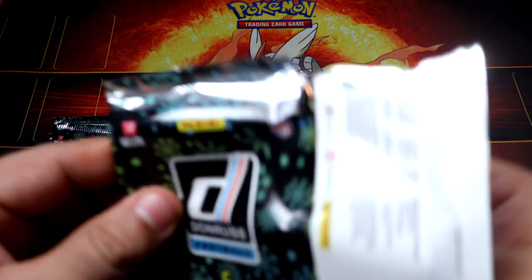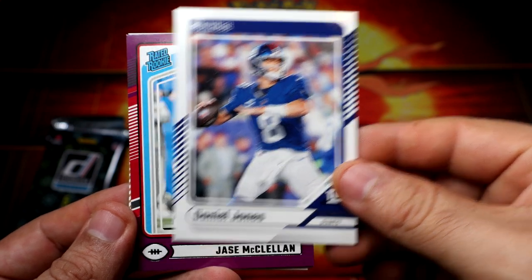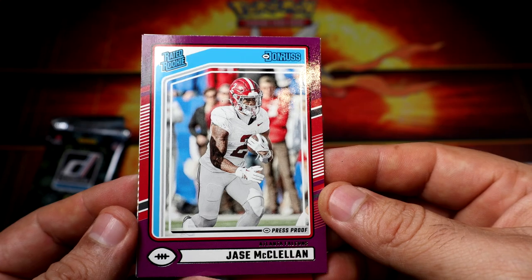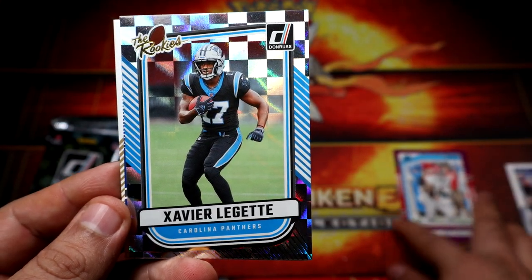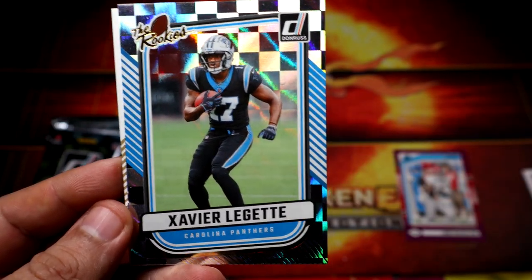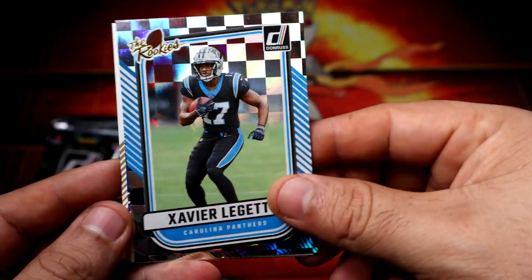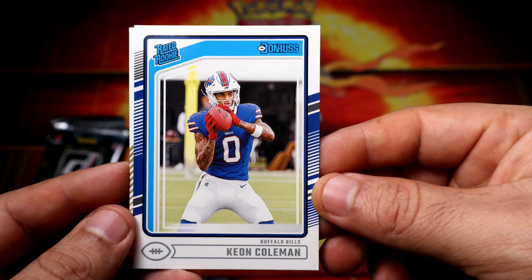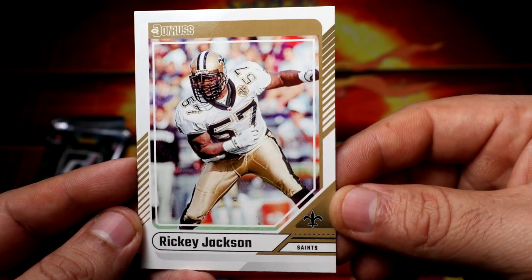Alright, we're gonna start with Daniel Jones — definitely not a great start. James McClendon rookie, Javier, and rookies for the Panthers. The other rookie was in the college uniform but he's for the Falcons. We have Keon Coleman for the Bills — rear rookie — and Ricky Jackson, that has to be a throwback. Alright, not bad — three rookies, probably not the ones you're looking for, but three rookies per pack isn't bad.